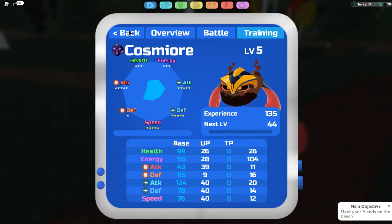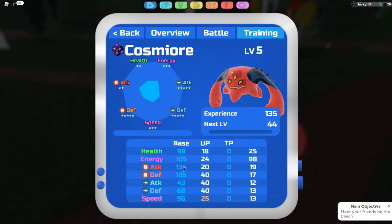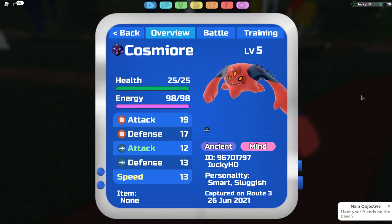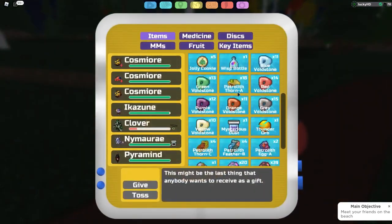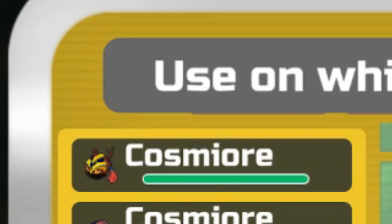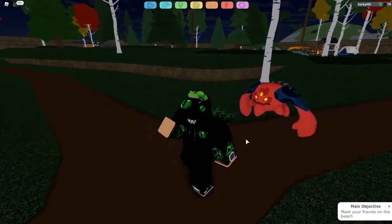If you use the Anti-Matterite again on that one, it turns into a full melee attacker with 134 melee attack, 105 energy, 105 melee defense, and 43 ranged attack. To demonstrate, I'm going to go back into my items, scroll down to the Anti-Matterite, and use it on the one with the arms. As you can see, it changes it into the melee attacker form. This one looks pretty cool.